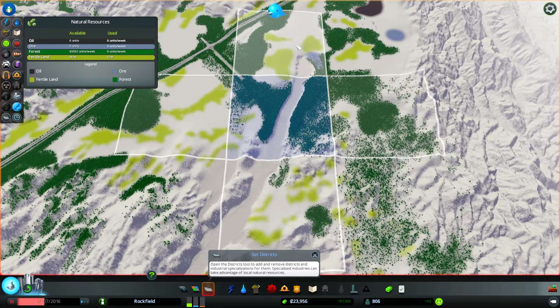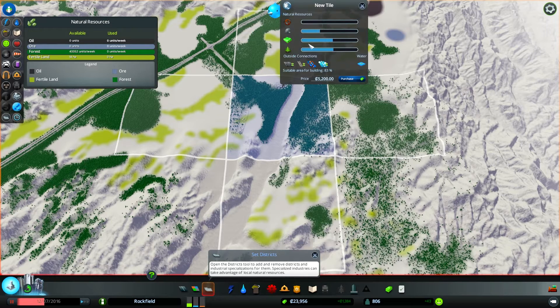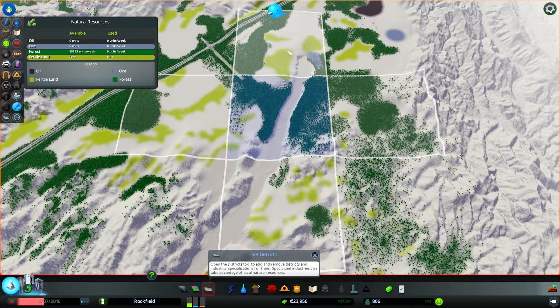I think that right now we're definitely going to want to go for forestry as our main industry because there's so much of it. This area over here - we could put some farms in, but really up here is where farming would come into its own, and then we'd have some mining done over here. So I think we want to expand in this direction. We'll want to go over here - that'll also give us another highway connection which is excellent. We'll drag that highway connection down along the coast and plug it into our industry.